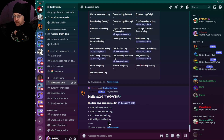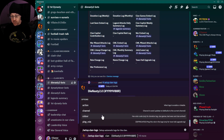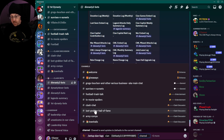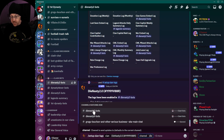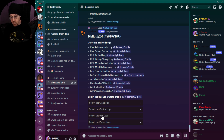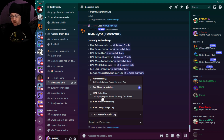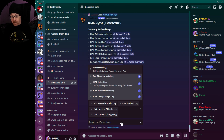We want to enable a couple more as well — the town hall upgrade log and the war preference log. So we go back and run 'setup clan logs,' select Dynasty 2.0, choose the Dynasty 2 bot channel, and hit enter. Now it gives us a list of all the corresponding war logs we can enable. We're going to select: war missed attack log, war CWL embed log, CWL missed attacks log, and CWL lineup change log.